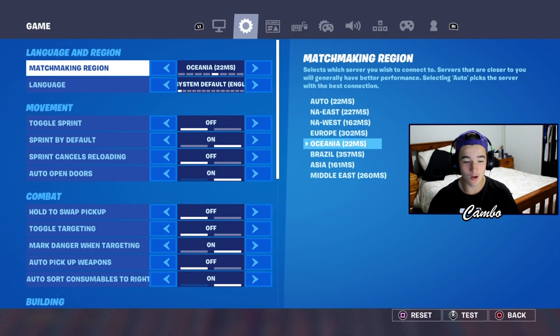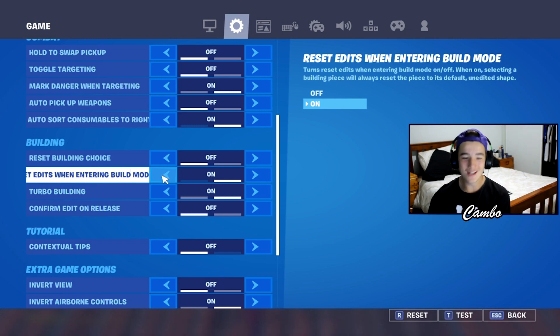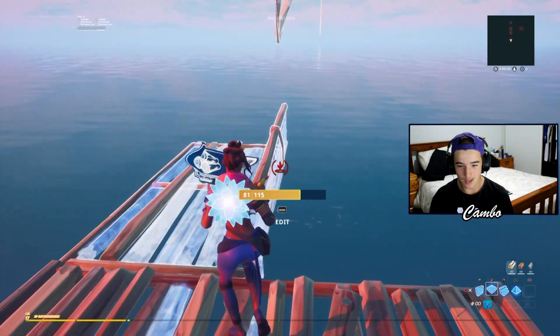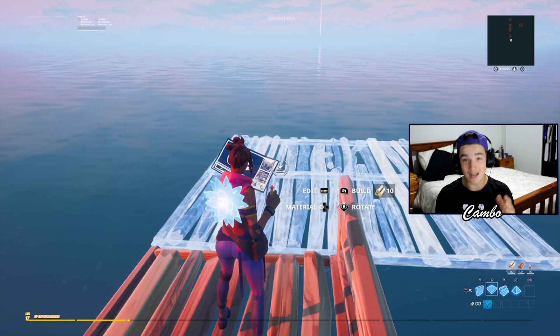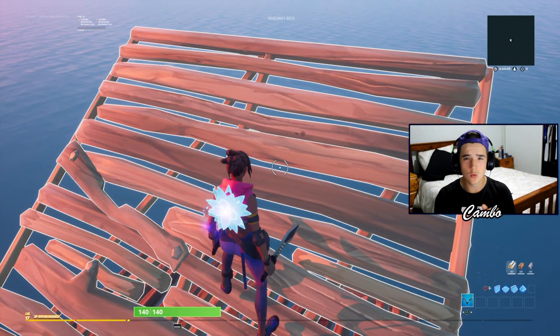If you go into your settings, go across to settings and scroll down to building, you'll see 'Reset edits when entering building mode.' What this means is — I have it on — so if I preset a floor like that and it places, all I need to do to reset that floor is get out of my builds and go back into it, and as you can see right there, they're already reset.